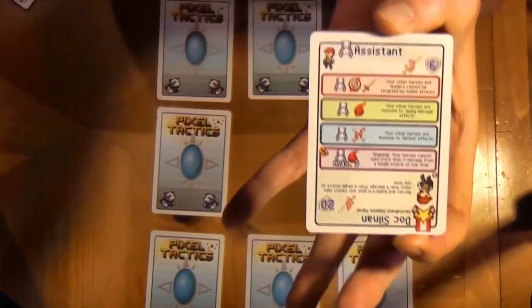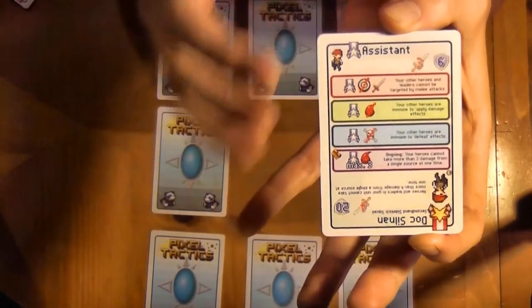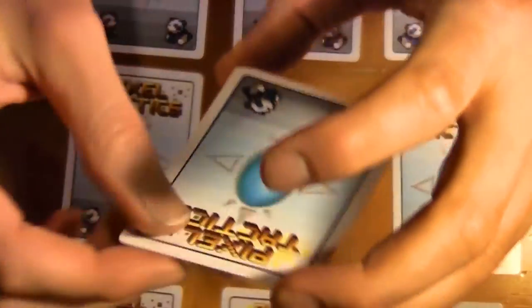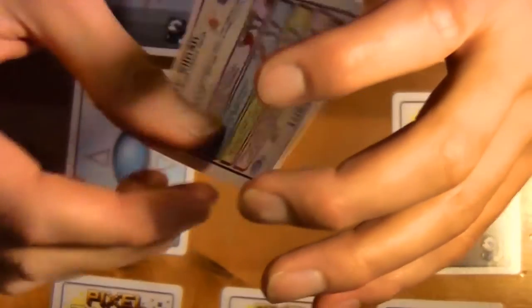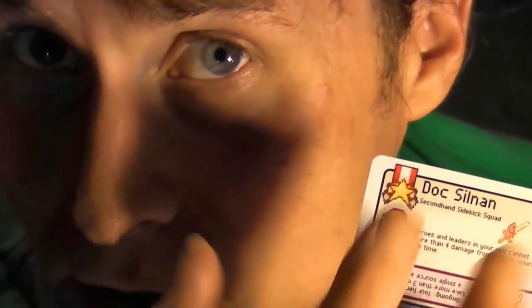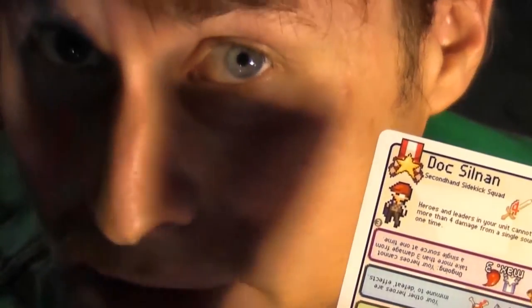So in Pixel Tactics 3, each card is an individual that you're going to have to determine what station they have in this moment in time or in this life. To start the game off you have the biggest distinction to make, and that is which individual is going to be named — which is going to be the leader of your unit, your squad of fighters, and thus remembered by history. Each player only gets one leader. That leader has a name and also names the squad. The named leader also has a passive effect, and if the named leader is to die then that player loses the game.